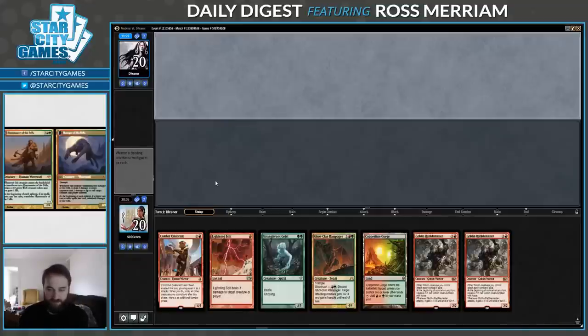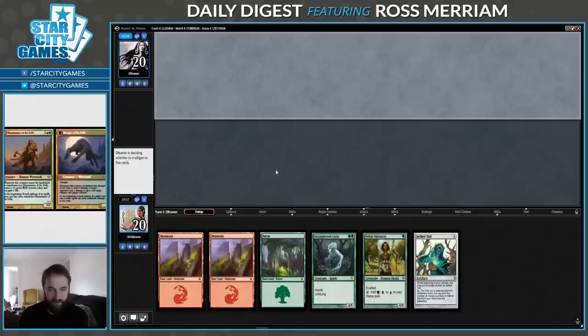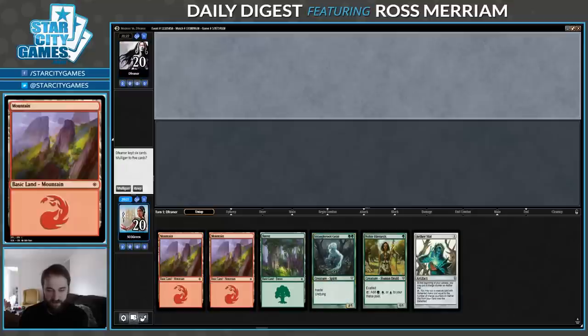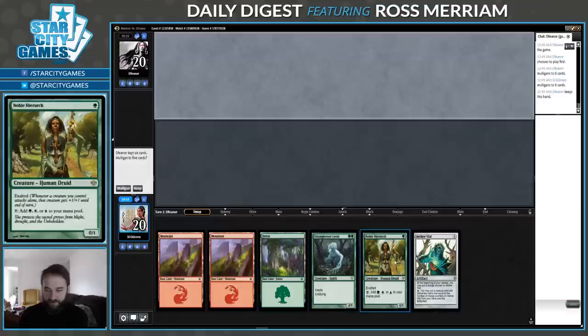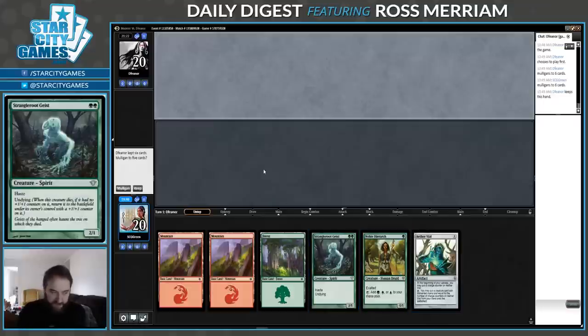I like Turn 1 Bolt on the draw, but only one land — probably have to throw this one back. Opponent mulligan as well, that's nice of them. Another land-heavy hand like we had last time. We did draw a bunch of spells last time, which is nice. But I think I'm going to go Turn 1 Hierarch this time, because then I can play Vile plus Geist on Turn 2. I'm definitely keeping this.